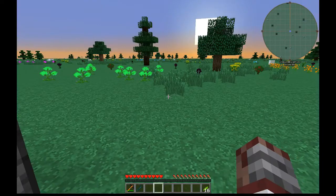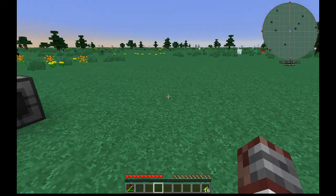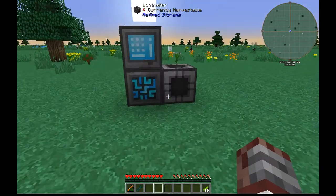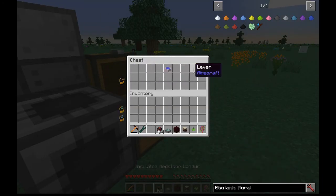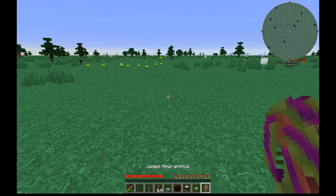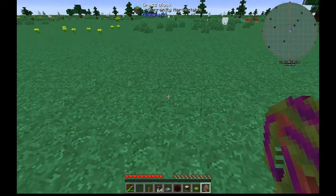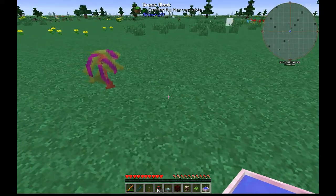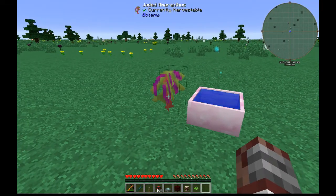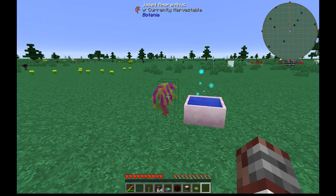Later on you might want an even better way of automating any of the flowers. Botania supplies a jaded amaranthus — this is a flower that will grow mystical flowers around it if given mana. If you just plant it and put a mana pool nearby — it doesn't have to be directly adjacent, just nearby — it should start growing flowers.